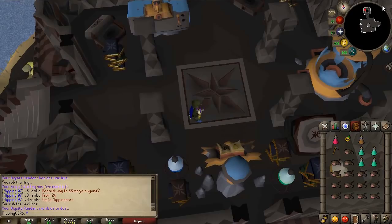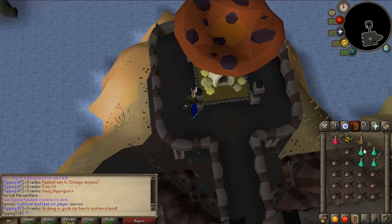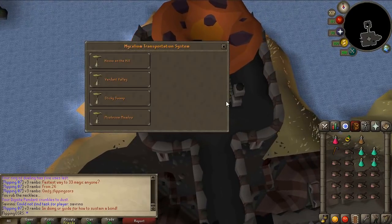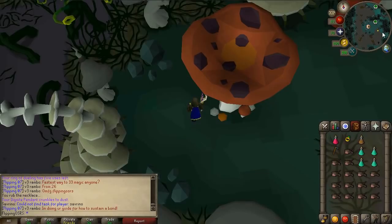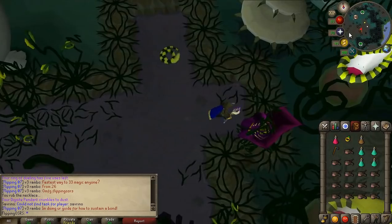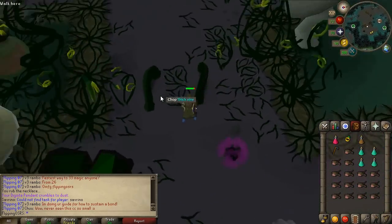For my inventory, I'm just bringing some food. I'm going to do four Prayer Potions worth of kills so you can see the loot. You'll need an Axe, a Stamina Potion, and an Anti-Poison. Once you're at the Magic Tree, you're going to need to go to the Sticky Swamp. I'll leave a link in the video for how I got here originally if you don't have the Pendant. From here, you just need to run down and chop through these Tendril Vines.